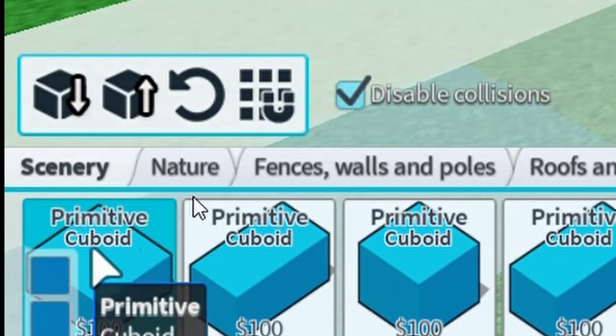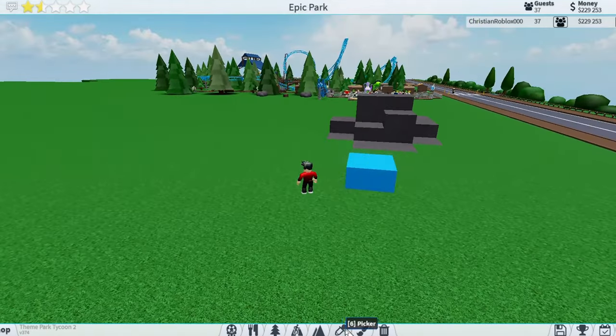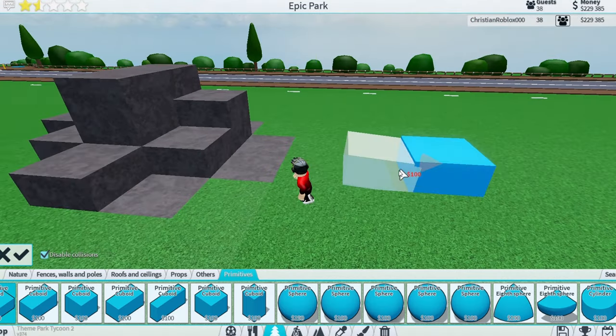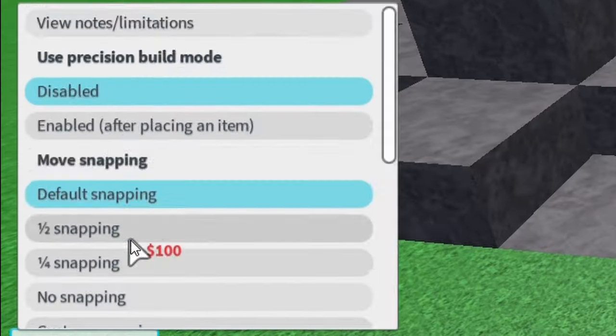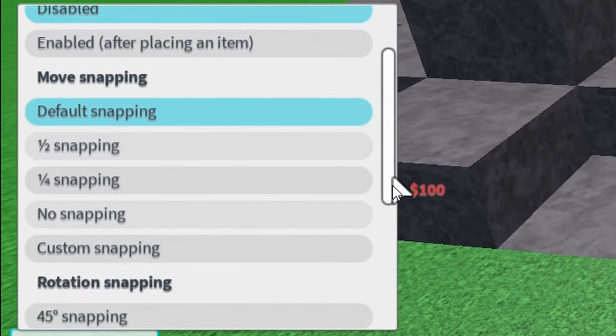Next, go down to scenery and then go to primitives. Take the very first one that's already selected and place it down anywhere that is not where your mountain is gonna be. Exit out, press the picker icon, and while holding shift press on that block. Next, drag this block over and go into your item snapping settings — those little nine dots with the magnet. Go down to no snapping for rotation snapping, and the same for move snapping.